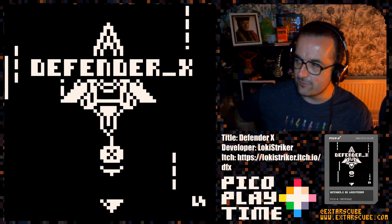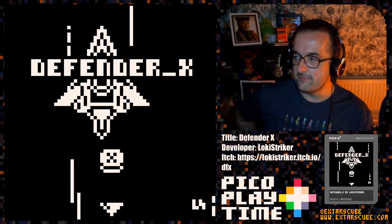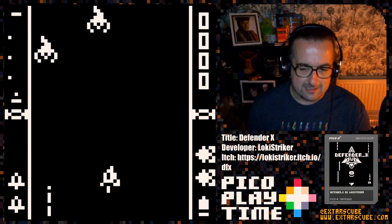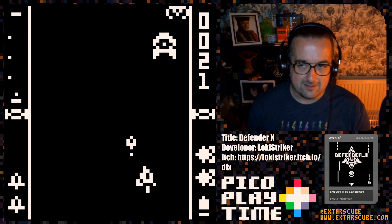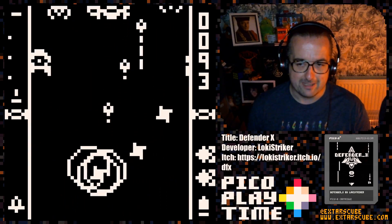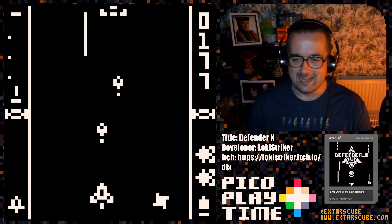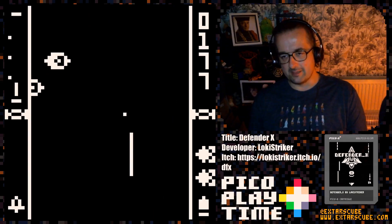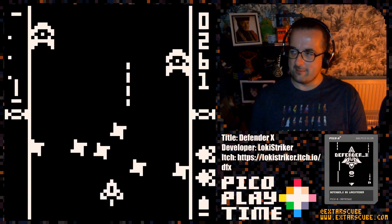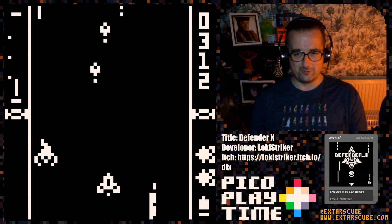This 64x64 resolution is a very tricky resolution to work at. You have to be very careful with your pixel placement. To create distinctive sprites is not easy, and I think the sprites in this game are really easy to read, to understand, to see, and nicely animated as well. Look at the ship - when you move the ship and it tilts side to side, you're only talking about moving three or four pixels to give that really good effect. Really good pixel work in this game.